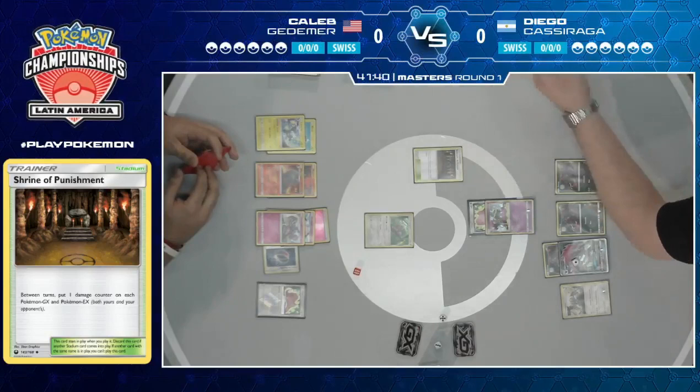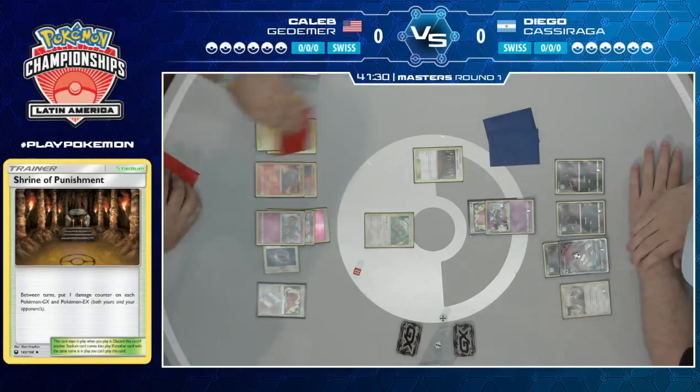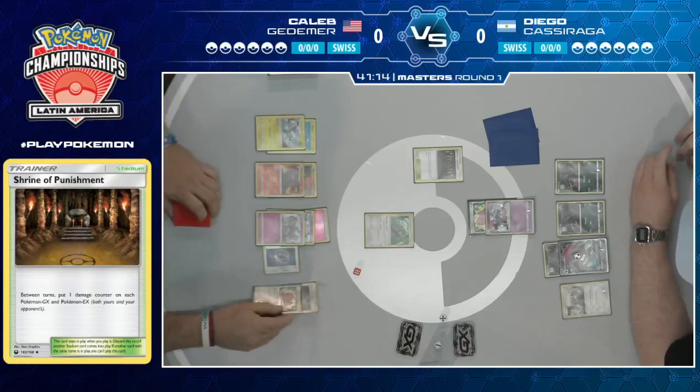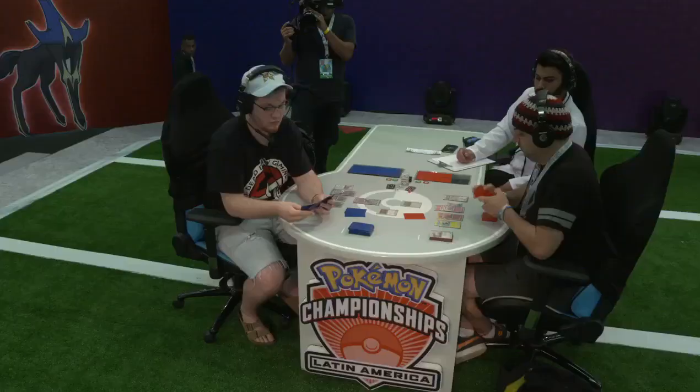There's a Team Skull Grunt — and that is not a good hand from Diego either. Almost for sure he's going to Sprint that away. What does Caleb do with that information now? There's a Choice Band. Looks like Caleb just passed — he doesn't really have much in his hand, and his Zoroark only has access to one trade. Didn't hit anything off that. Skull Grunt pass. At least he knows what Diego has, but yeah, not really ideal.